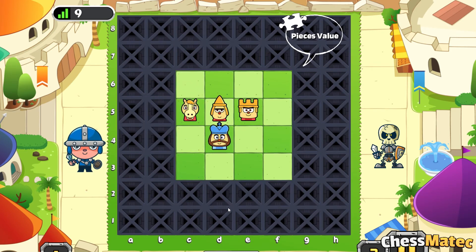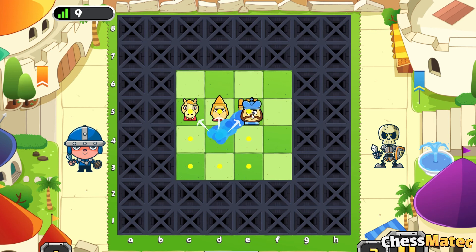The white king is facing a difficult choice. Which piece is better to capture — the rook, the bishop, or the knight? Do you remember the value of the knight and the bishop? Correct! They had the same value of 3 points. And the rook? 5 points. Excellent! So, we'll capture the rook.